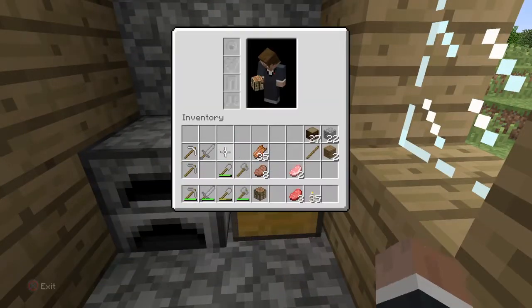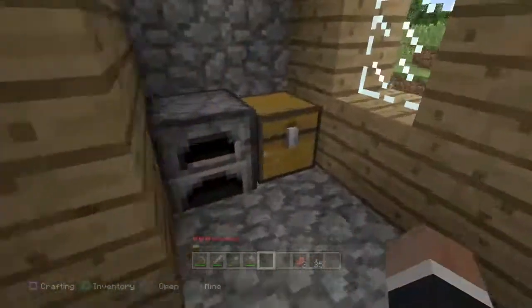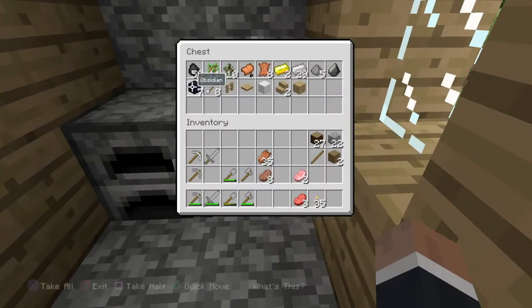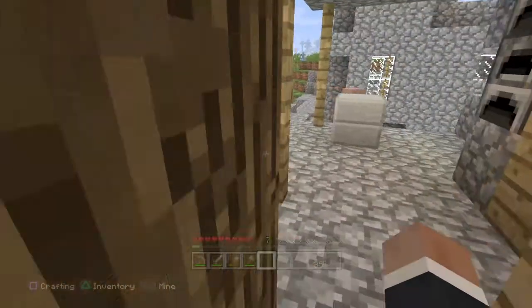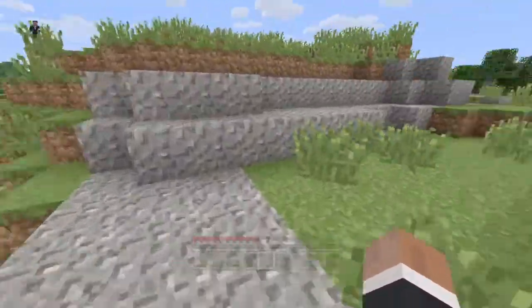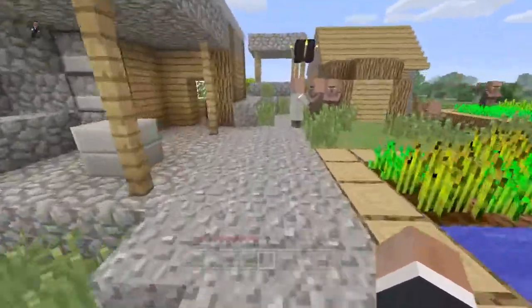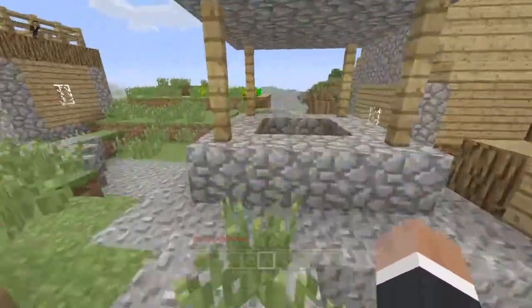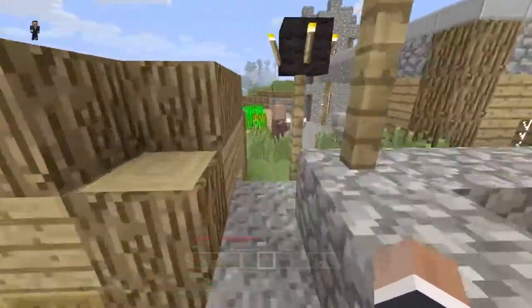Let's get the crafting table down and put some coal in the furnace, just to cook up some more food. Like I say guys, I did do a little bit of off-camera work just getting some food together, getting some resources — coal, iron. I didn't really want to bore you guys with that kind of detail; it's pretty much an everyday necessity on Minecraft, it's always happening.